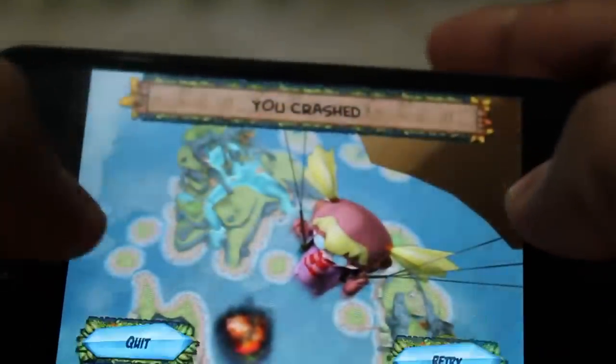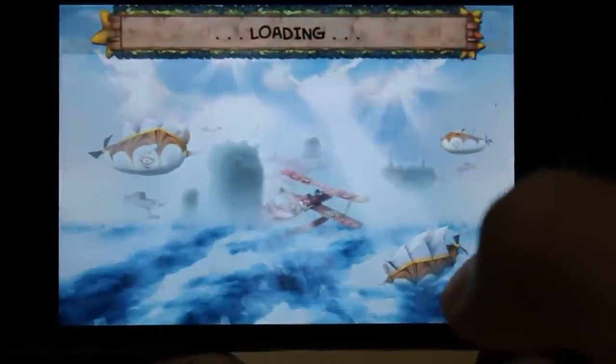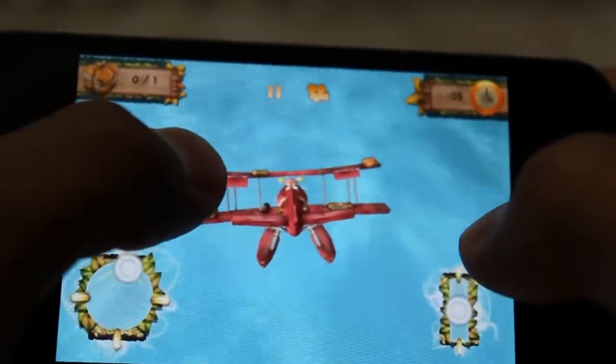Oh, too late — so I'm going to show you the takeoff. When you're taking off you've got to hit the throttle and then pull up on the left-hand side. So let's go down.